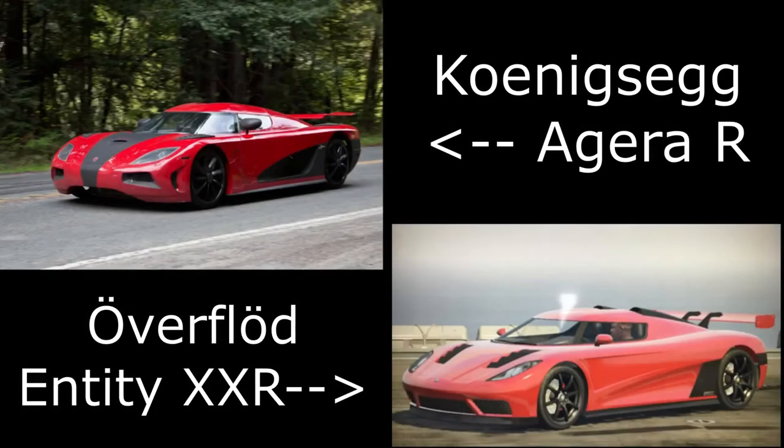Then we have the Koenigsegg Agera R from the Need for Speed film. There were three identical Ageras in that film and you could build any one of those vehicles — there was a white one, a silver one, and the red one. I've gone to build the red one here because it gets the most screen time in the movie, and for this one I've used the Overflood Entity XXR, obviously based off a Koenigsegg Agera R.